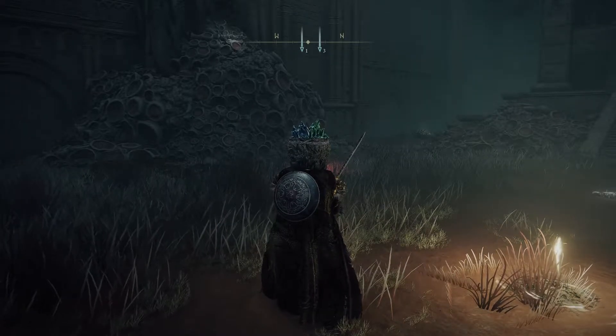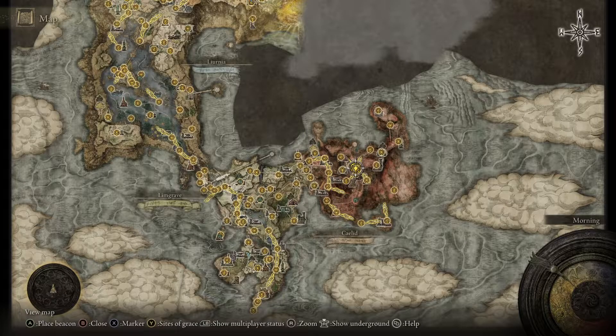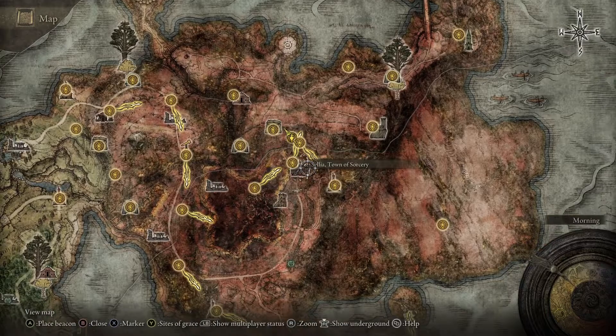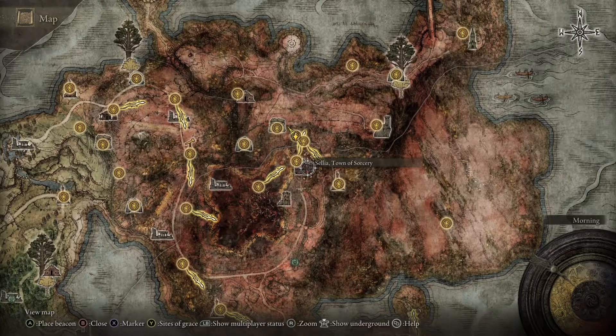Hey guys, Twin here for another quick guide. Today I'm going to be showing you how to get the Glint Stone Staff. You're going to want to make your way to the east coast of Khaled, then head to the town of Sorcery. It's pretty much right in the middle of this little continent here.